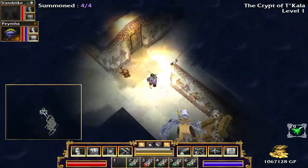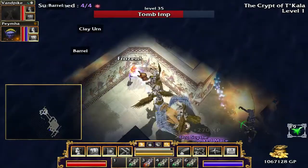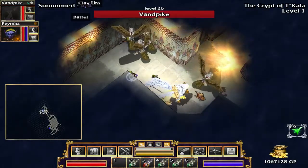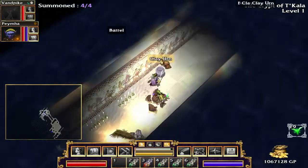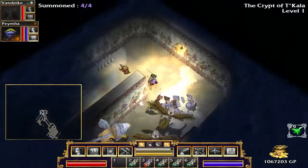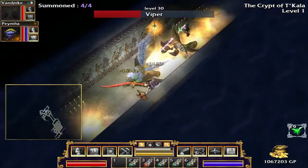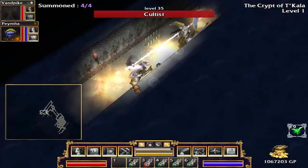You know what would be really cool is if different types of items spawned in different floors - like if the Egyptian items spawned here, because we have seen that Egyptian theme. That'd be cool if they spawned here. It looks like it's going to be a pretty straightforward floor. We've already finished our quest. These snakes are not hard at all.